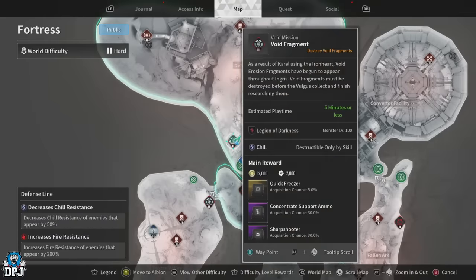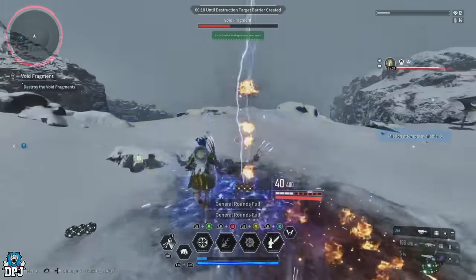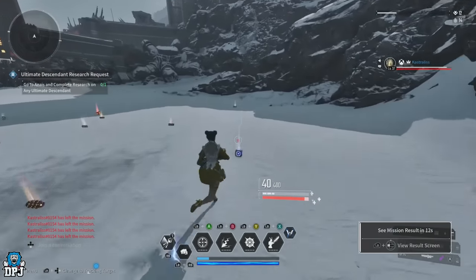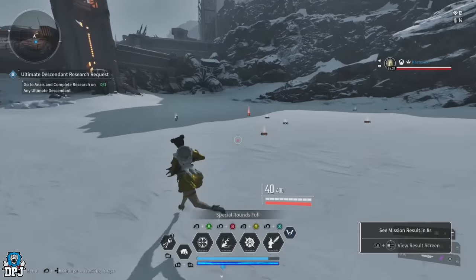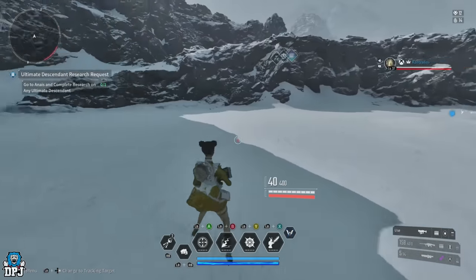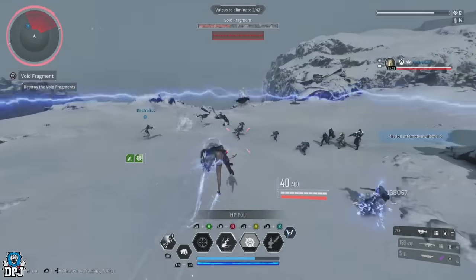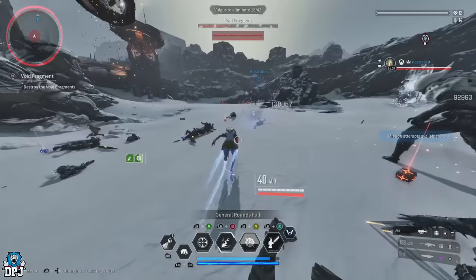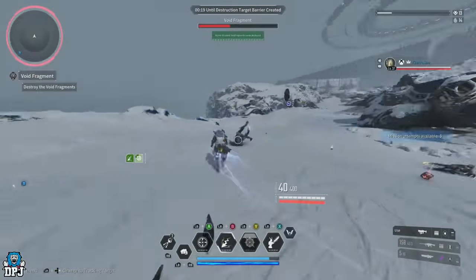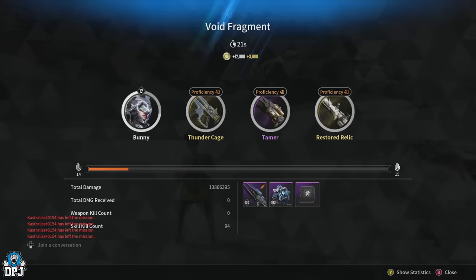Next up we have another void fragment mission — also in the Fortress region but within the Defense Line area — which requires descendants with chill skill damage to start. Me and my partner could constantly run this in about 20 to 25 seconds, with a 20-second cooldown between each run. We were getting 20,200 XP per run, which is 20,200 XP every 45 seconds. Within an hour that means around 80 runs, equalling 1,616,000 XP per hour. Again, only XP and gold can be earned if your skills don't match the fragment required.